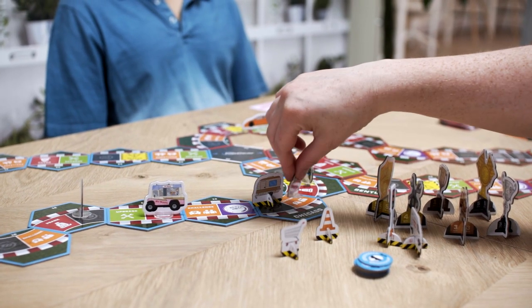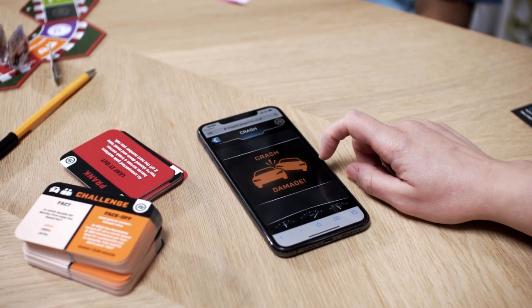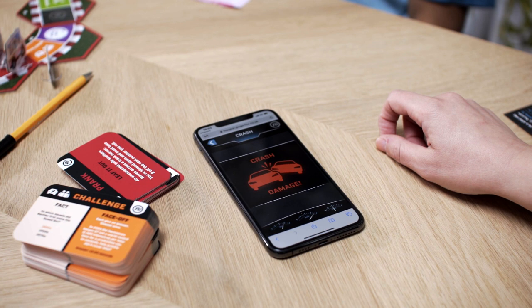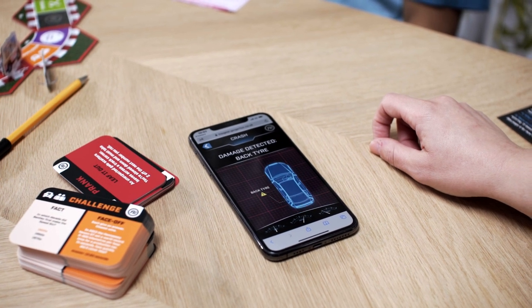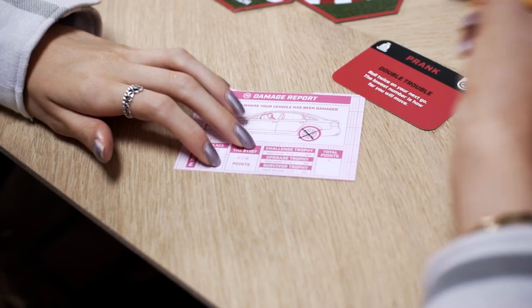Oh no! A player has landed on a space with another car. That can only mean one thing — Crash! Press Crash on the digital features to see where the damage has been done. The player you've crashed into marks off the damage on their damage report sheet.